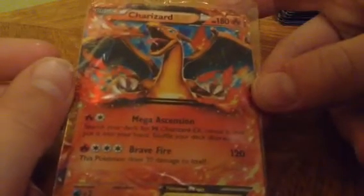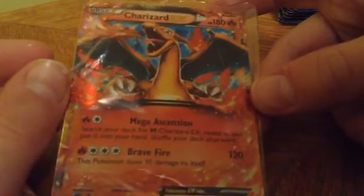My first EX is a Charizard EX, and he looks really cool. He has 180 HP, and can do 120 damage with an additional 30 damage attack onto himself. But this is my first EX — I have no Megas, sorry to break it to you.